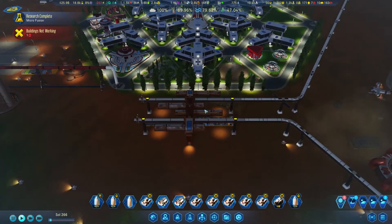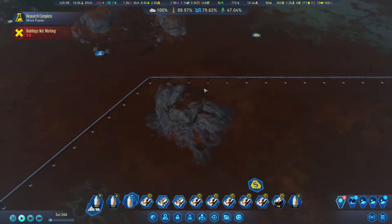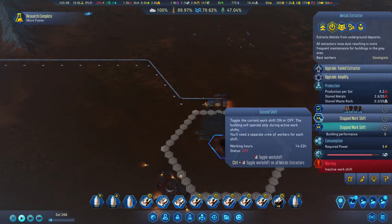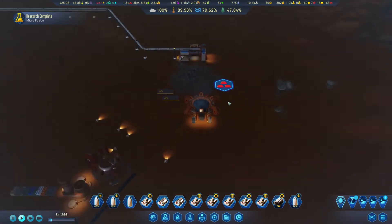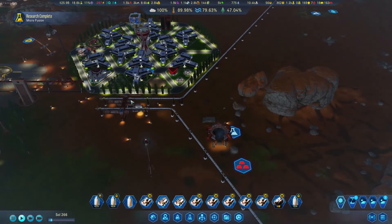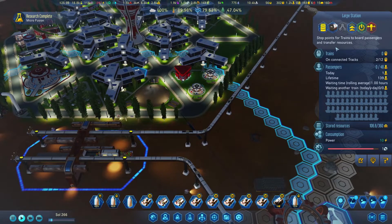Railroads everywhere - this is amazing, I'm loving this. We have a second line here going all the way, bringing people to the mines over here to work. We need to expand it, hire more people, and I'm pretty sure we're going to need another train transporting people there and back. I don't think this one is adequate. We just opened more spaces, but let's build another train just in case.